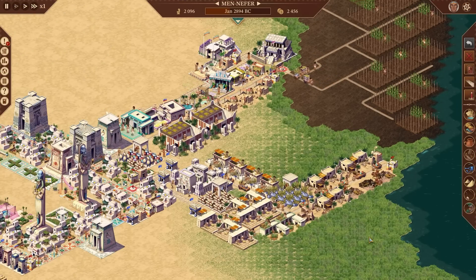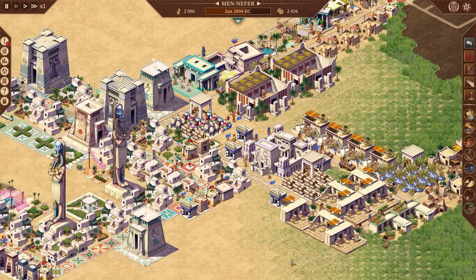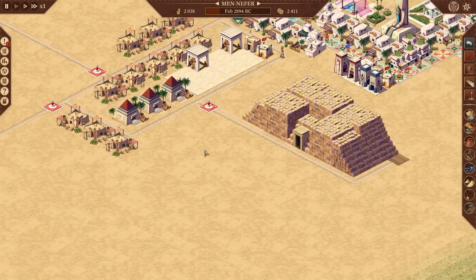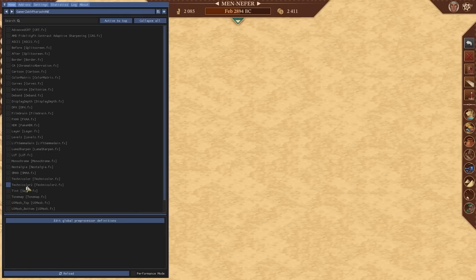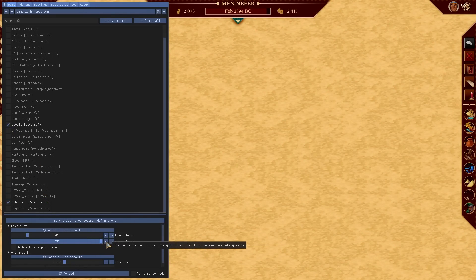Here we are in Mennefer — you can see my little city running here. You can bring up the ReShade settings anywhere in the game. Currently it causes the screen to scroll over, but we can find the effects we want, apply them, and then come back and have a look. Let's bring up the vibrance — by default it's at zero, so let's bring it up a little bit.